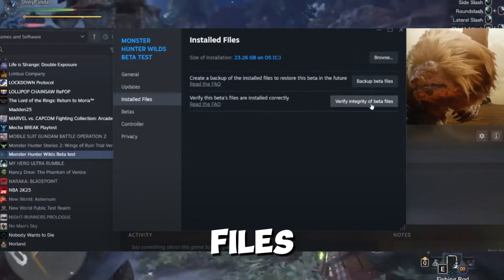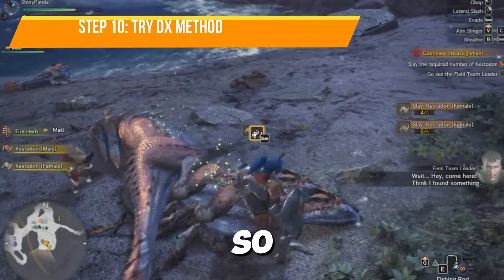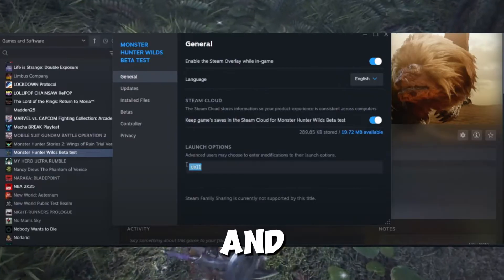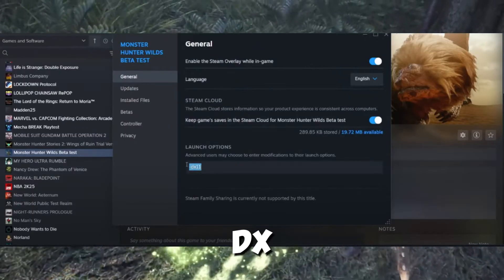If you still encounter any kind of issue, try adjusting the DirectX version in Steam. Right-click the game, go to Properties, and in the Launch Options enter -dx11.